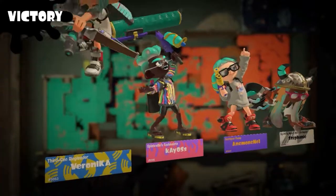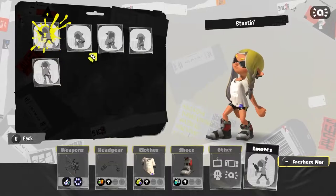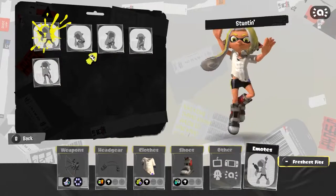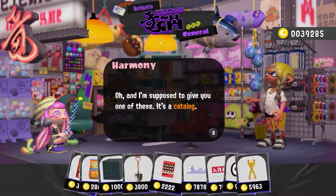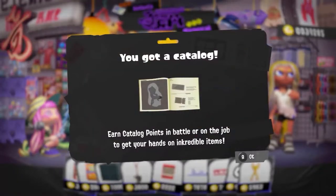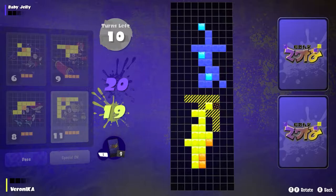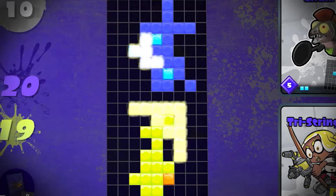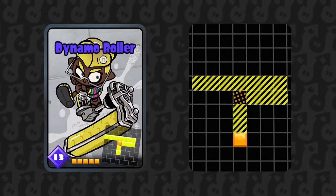You can choose your victory emote from when you win, with a catalog released every real-life season for two years after the game launches. So we still have the two-year lifespan — could have been longer, but it's alright. They have a new plaza game instead of Squid Beats: it is a Turf War-based card game called Table Turf Battle, and it looks like you have ranks in it too, so it seems pretty cool.